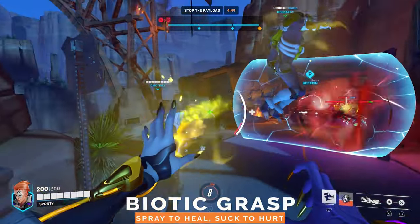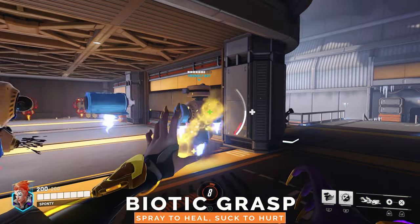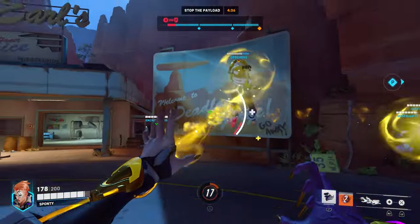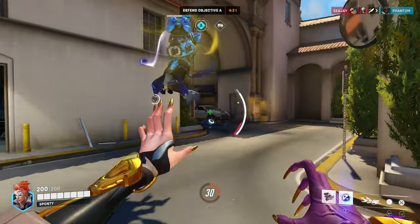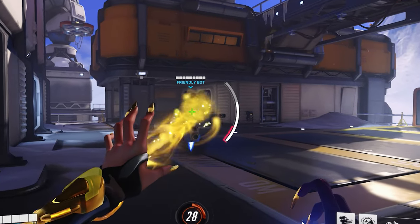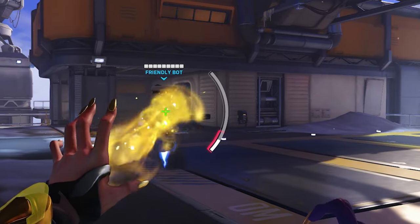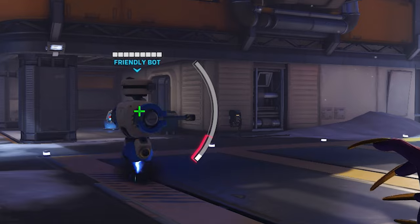Moira's main ability is the Biotic Grasp. By holding down the right trigger or primary fire button, you'll spray yellow mist out of your hands that will heal your teammates for about 70 HP per second. This mist will also apply a slight heal-over-time effect. You only have a limited amount of healing that you can apply, as when this little gauge hits empty, you'll have nothing left to spray and you'll need to wait for it to slowly refill or refill it yourself.